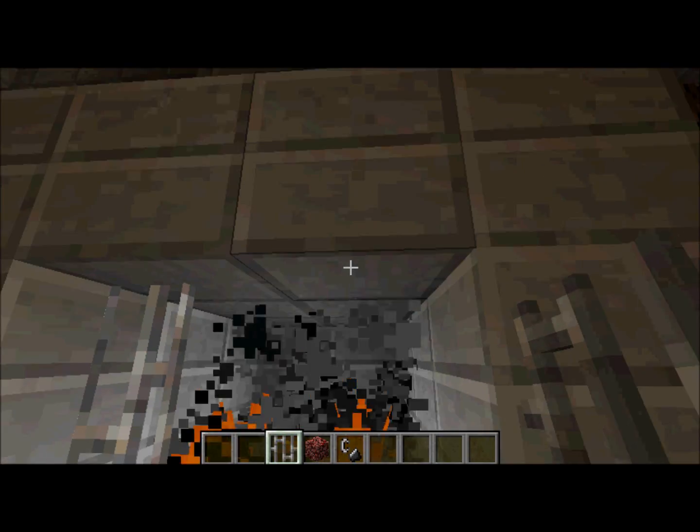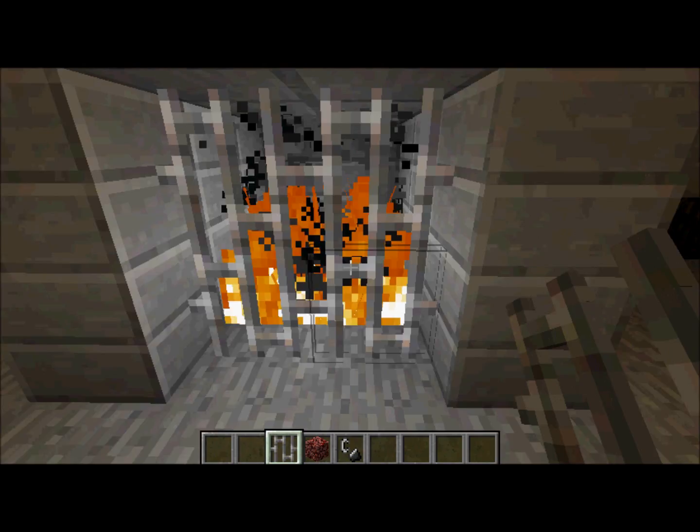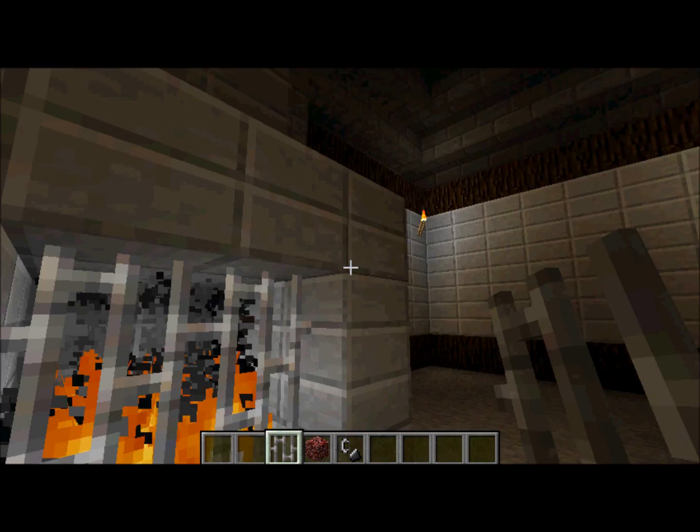What you need to do is basically take 4 netherrack, take flint and steel, light it up, and put iron bars here if you want.